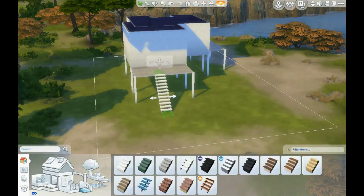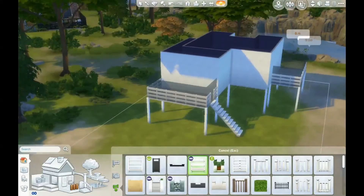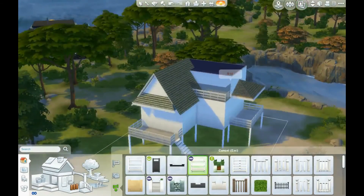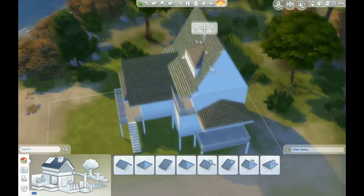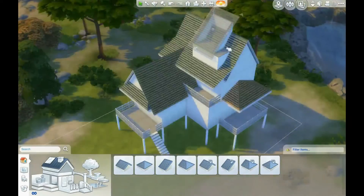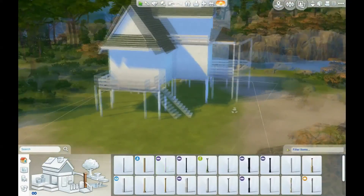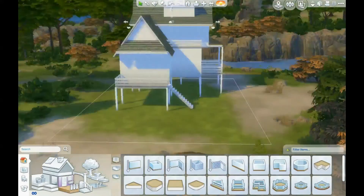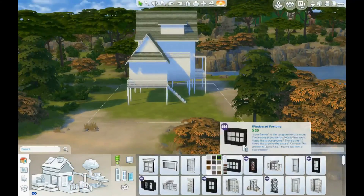For the pillars I wasn't quite sure how many to put — I put one on every corner pretty much and then a couple more in the middle. If you look at the picture of it on the Sims store gallery, the first floor looks really weird, but that's okay.